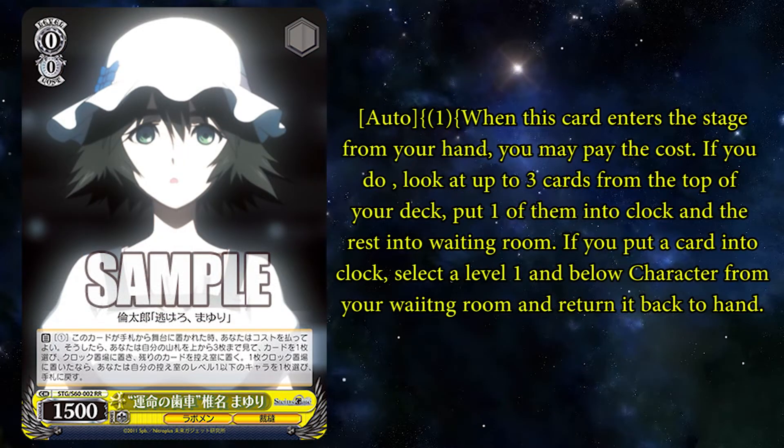The next couple cards are called Gear of Destiny. Here's Shina Mayuri as a 0-0, and on play from hand you can Pay 1, look at up to 3 cards from the top of your deck, clock 1 and ditch the rest. And if you clocked, you can salvage a level 1 or lower character. That's actually an interesting way to salvage — you mill your deck and you can actually clock something if you want to. There is a certain event that you can clock to get an added effect, such as an early drop, if it shows up in the 3 that you looked at.